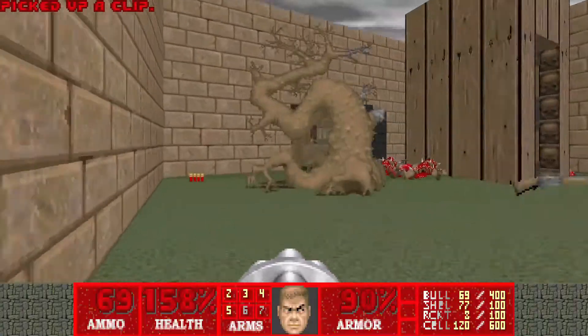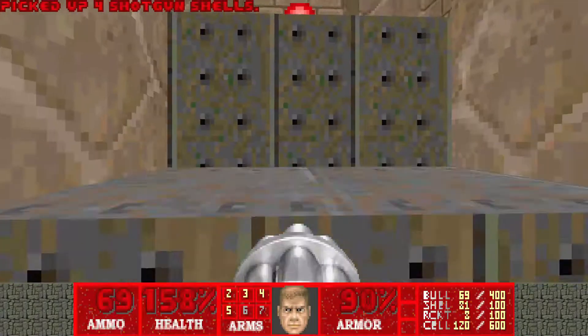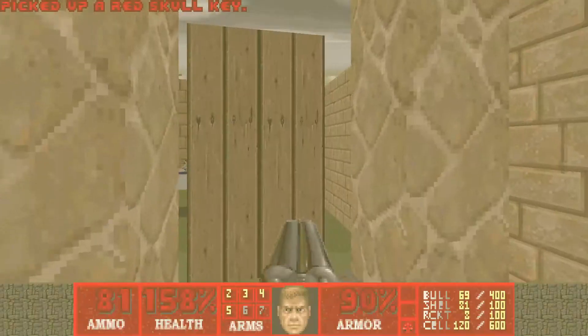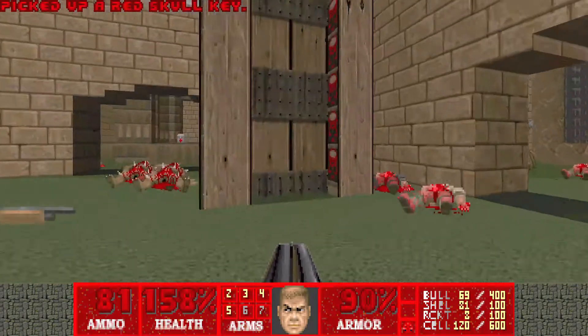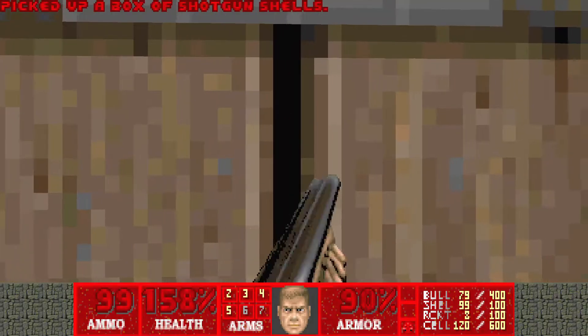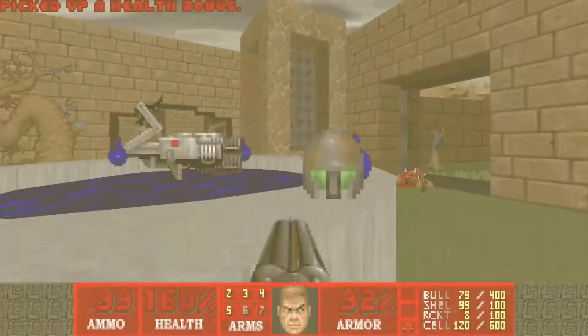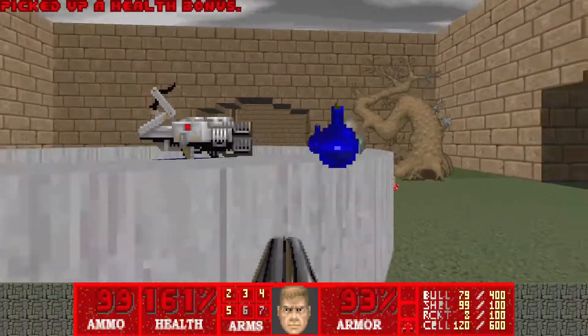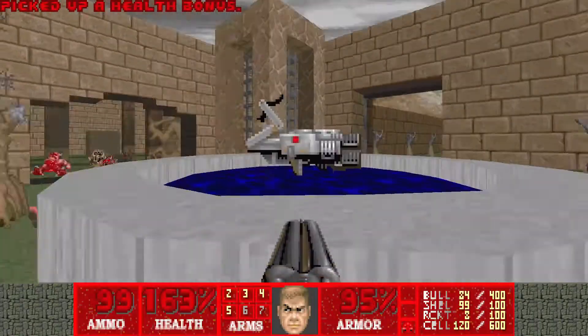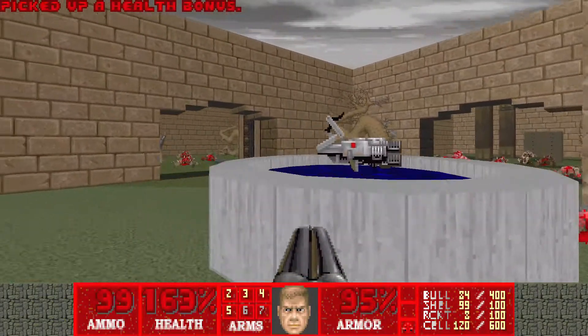With everything cleared out, let's grab the red key right here. We can open up this door — watch out for the chain gunner behind. Hit that switch there. You're probably wondering about this BFG. No, you cannot actually grab this BFG, so it's kind of there to tease you — a weird little aesthetic.